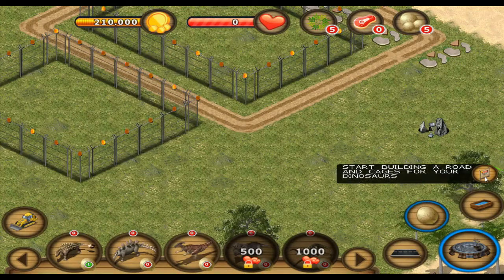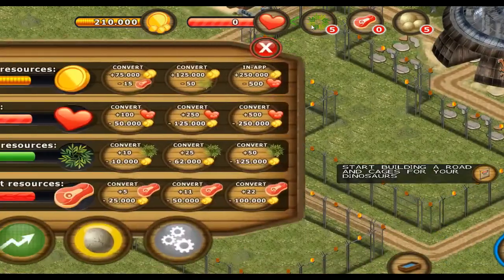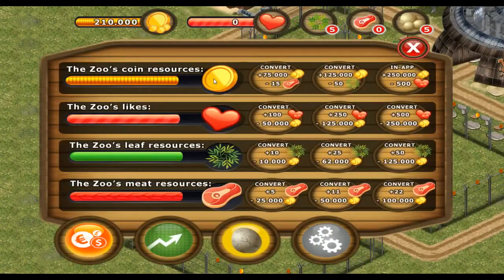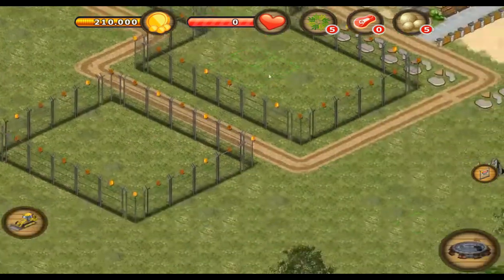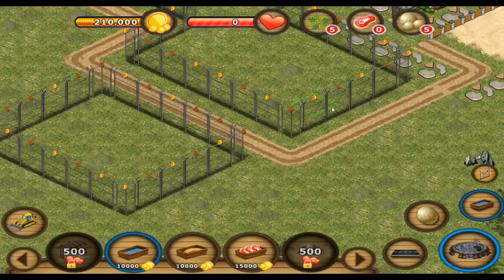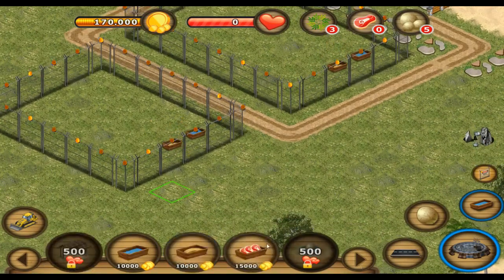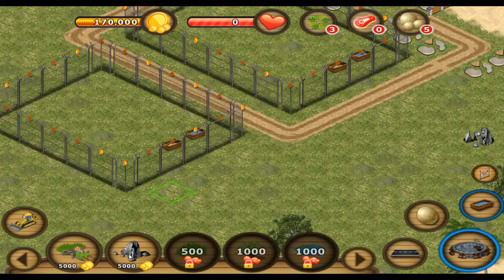Time to build a dinosaur. I have started building a road and cages for my dinosaurs - this is a thing I have already done. Stop asking me to do the thing I've done. Fine, we're gonna put some food and water in these places. Look, there's food and water now.